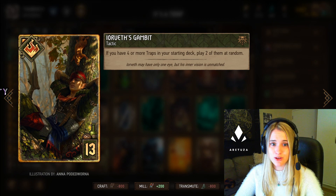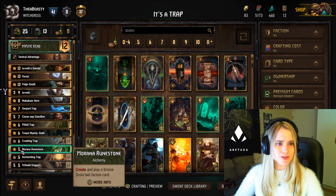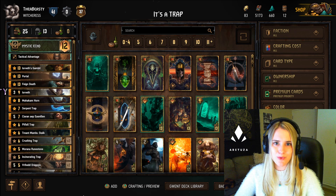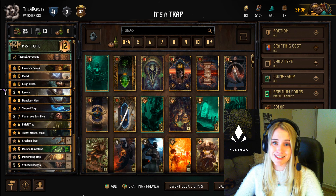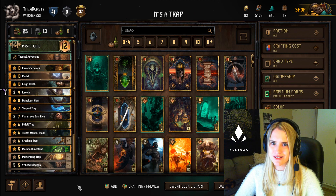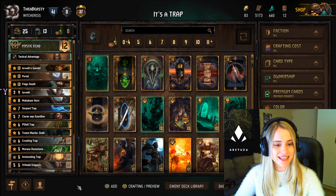For those of you who don't know, Mystic Echo is going to get nuked by the end of the season along with the Scoia'tael Second Wind ability, so you might want to play this now while you still can. I'm going to have to tinker with the deck next season, but for now this is the best you're going to get.